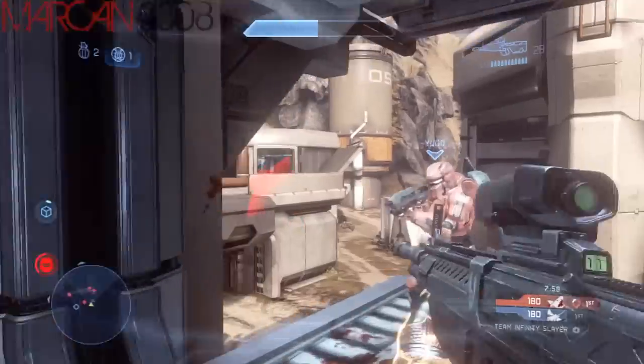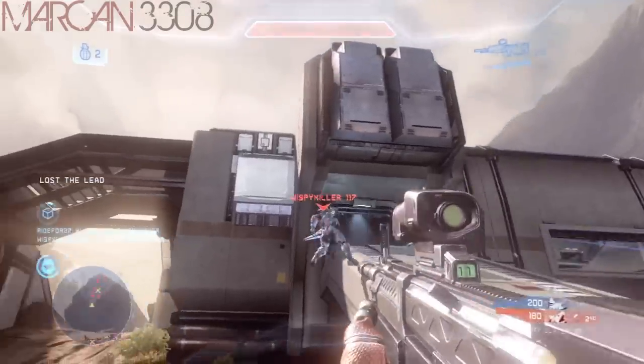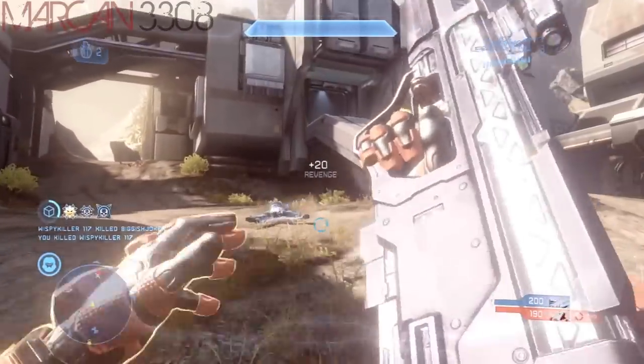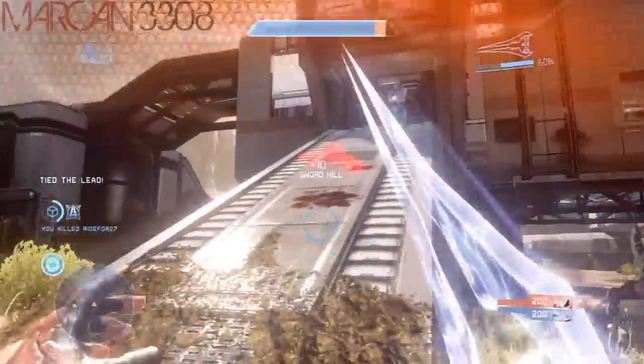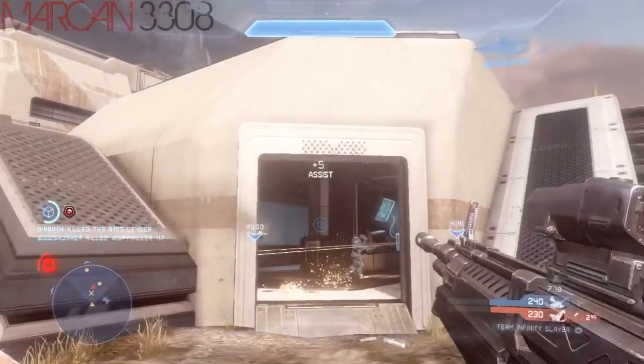On some of the bigger maps, even when I spawn I know enemies aren't going to be near me, but I'll still use the vision because it gives me a general idea of where the other team is coming from. So I'm able to know where shots are going to be coming from, know where I have to go to get my kills, and know where I need to go to avoid being killed.